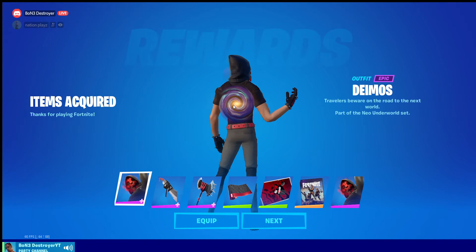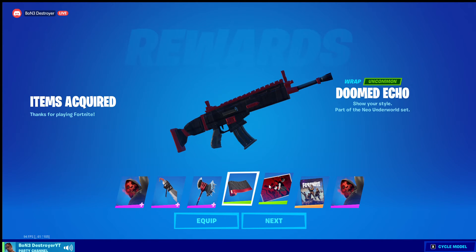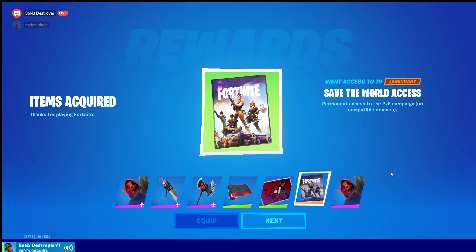Anyone that wants to get the demos — after the item shop just changed, go press on the crew pack thing and the demos should automatically be put in your account. I already have Save the World, but this came. Just go do it. This is a short video, hope you enjoyed — and that's the tip. Bye!